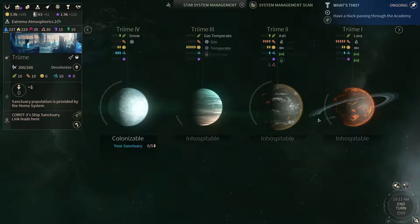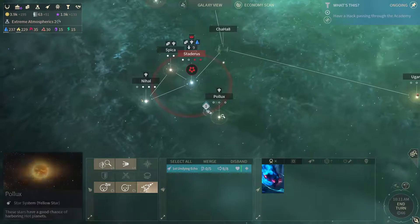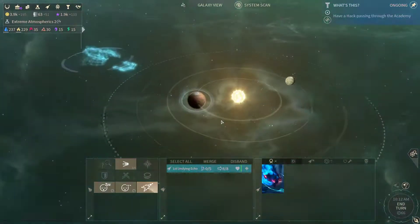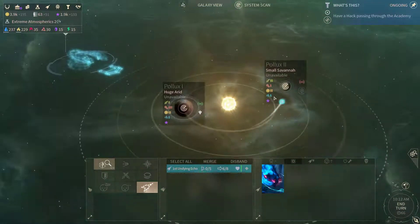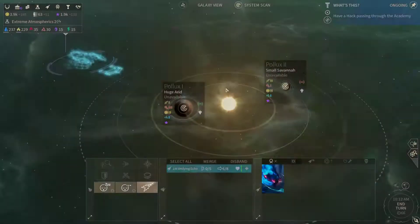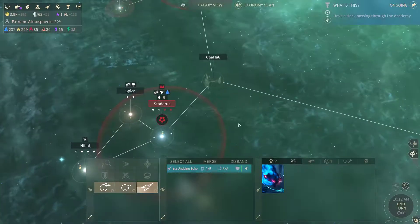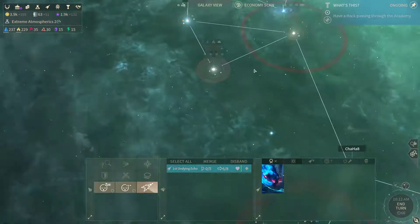Gas giants, ash and lava worlds. Now let's look here — last curiosity at Pollux. Transvine.